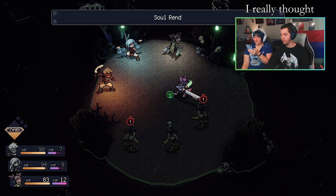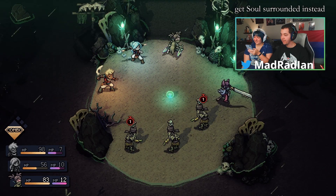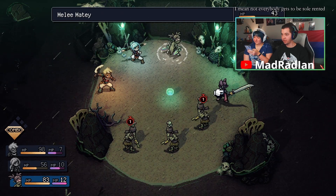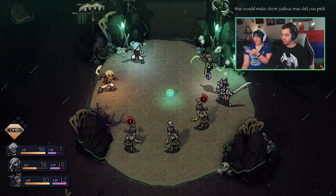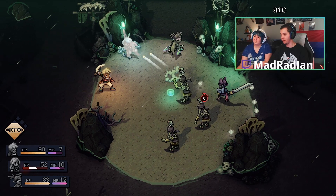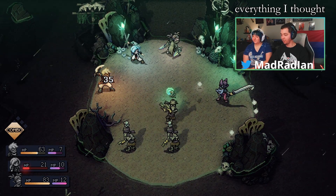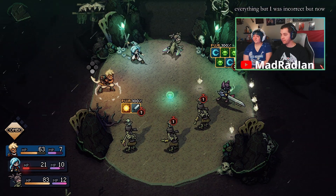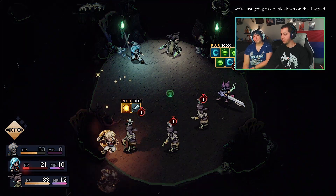I really thought that might kill one of you. We're going to get soul-rended instead? Not everybody gets to be soul-rended, so I can see how that would make them jealous. There's a new pickup line. You're not the same as them — those guys are weak to everything. I thought it would kill him, but I was incorrect. We're just going to double down on this.